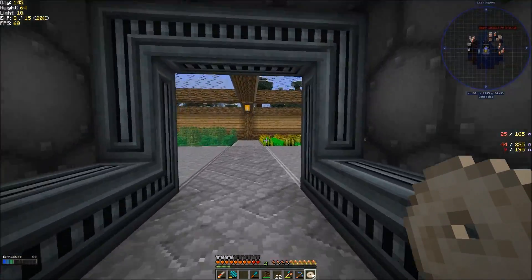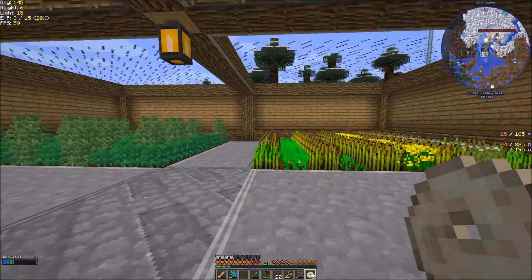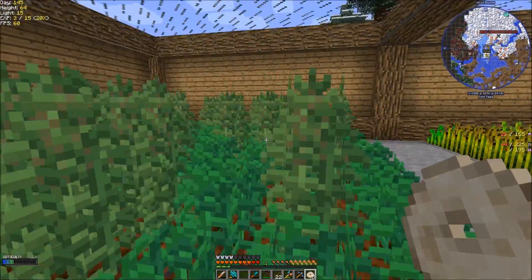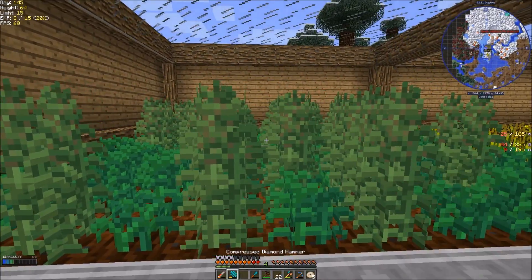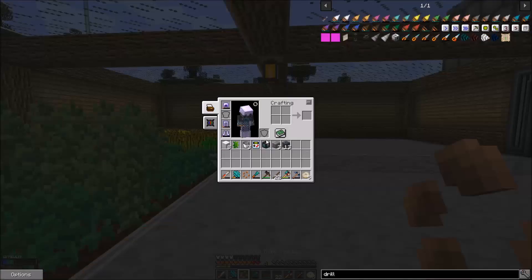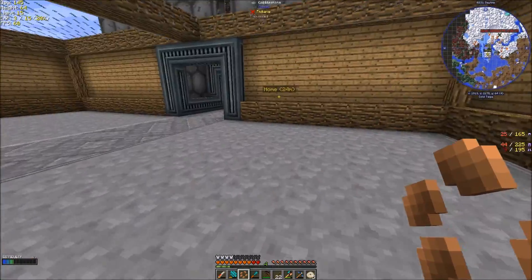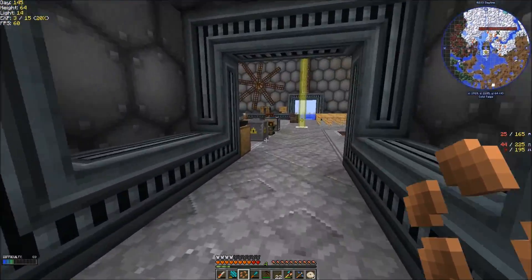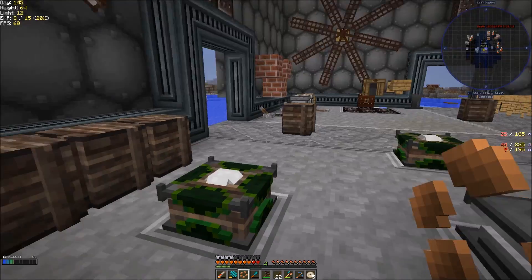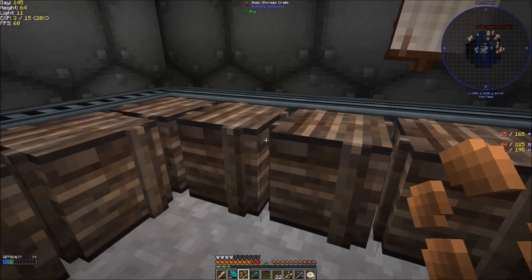Over here I've made a great big expanded farming area, and I actually planted down the Immersive Engineering hemp. Turns out if you break it, you get the Immersive Engineering hemp seeds and the Better With Mods hemp, for whatever reason. But it's fine — it's no big deal at all.